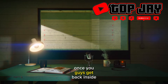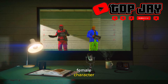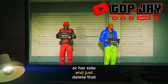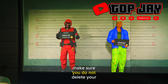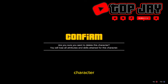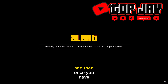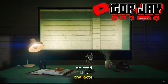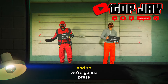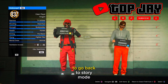Once you're back in the character selection, delete your female character — make sure you go to her side and delete that character. Do not delete your main character. Accept the alert and type 'delete' to confirm.